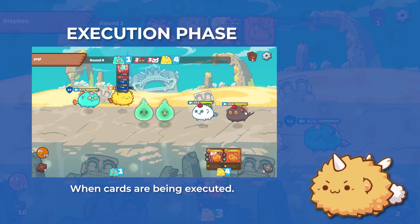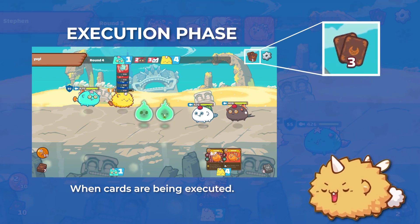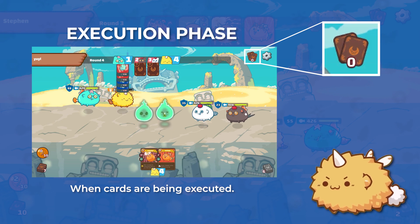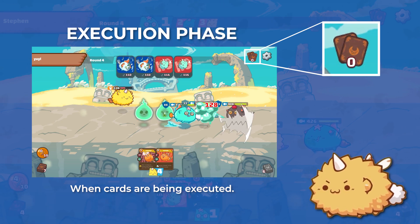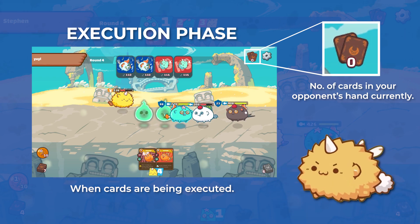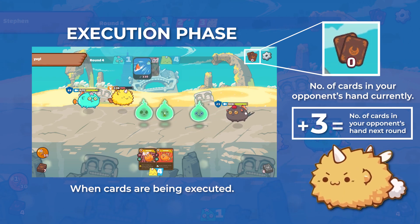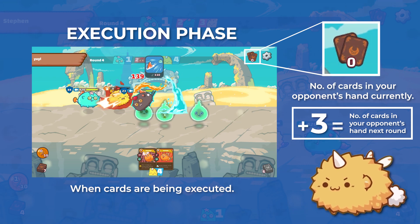The Execution Phase is the part of the game where you have ended your turn and cards are being played. Here, the top right card icon has a different meaning. Instead of telling you how many cards your opponent had in the previous Planning Phase, it now tells you the number of cards your opponent has in hand currently. So, to determine the number of cards your opponent will have in the next round, simply add 3 to this number.